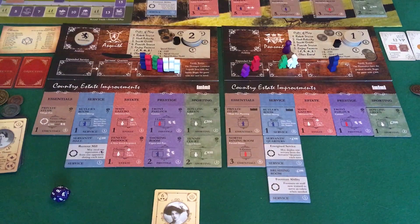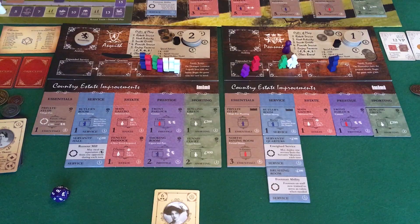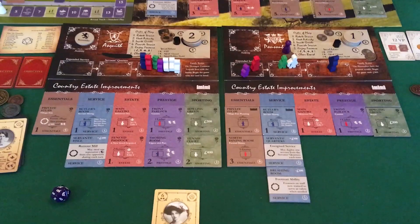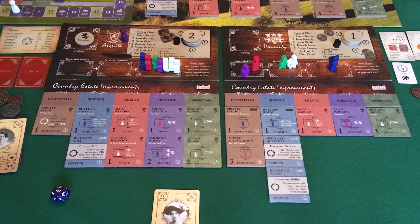That worked out well because we now get to the first courtship. I am the winner of that courtship. I just used my young lady so I'm not going to try to get the full level of reputation. I'm going to go with Elizabeth and grab five victory points. Now we rotate — we have a second theme of sporting. They have five and I have two. They go first.